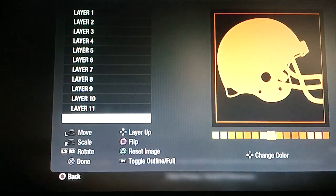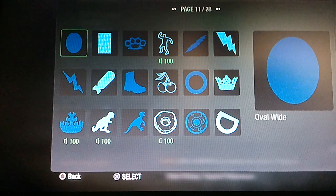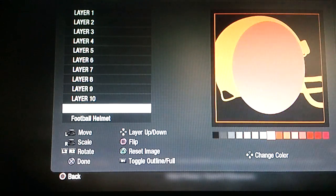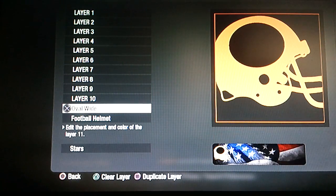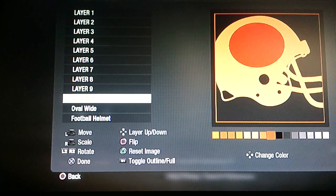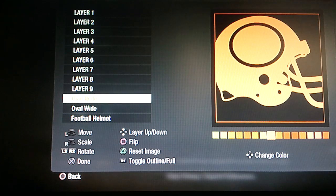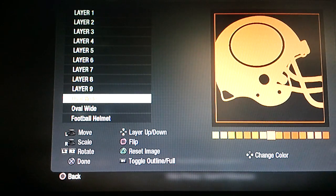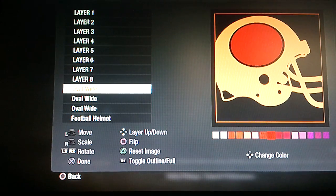Rotate it if you want and then put it right about in there. Then you're going to get the oval wide on page 11, make this black, rotate that so it's horizontal, shrink it down just a little bit, and put it right about in there. Then you're going to make the next one gold — duplicate that to get another one, make that the same color gold. Shrink that down just a little bit so you get the outline of black. Duplicate that one more time and make this one red, shrink that down a little bit so you get another outline of gold.